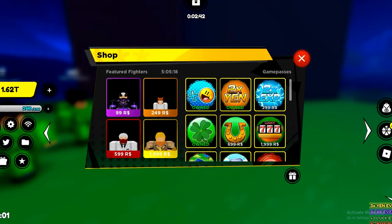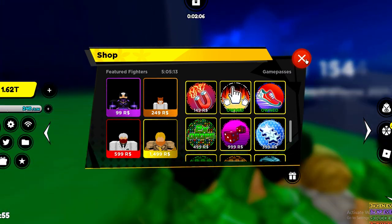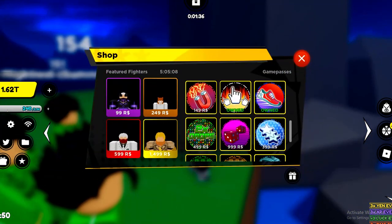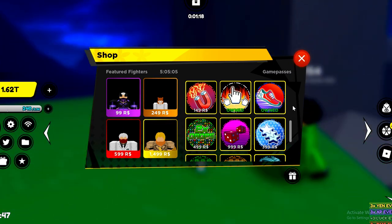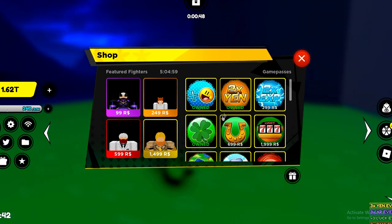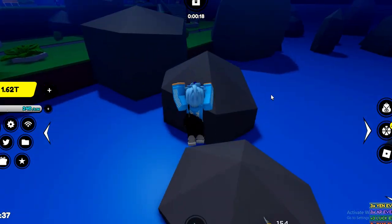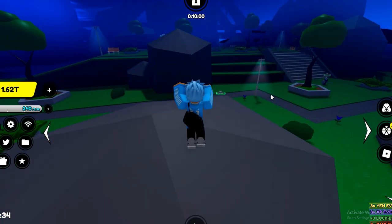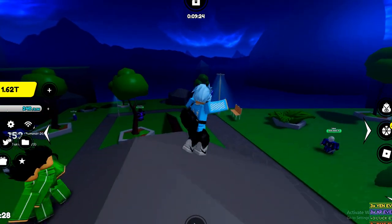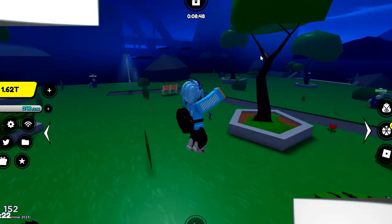If you guys want to get yourself featured fighters game passes — as you can see, I own most of the game passes in Anime Fighter Simulator because I have a lot of Robux. If you want to get yourself auto clicker, extra clip, or anything in the store that costs Robux, comment what you want and I'll give it to you for free, as long as you guys like and subscribe to my channel. Anyway, let's redeem all of the working Anime Fighter Simulator codes in the new update.